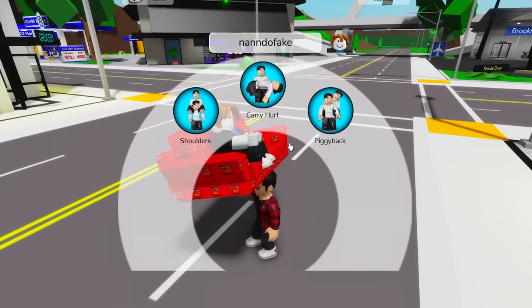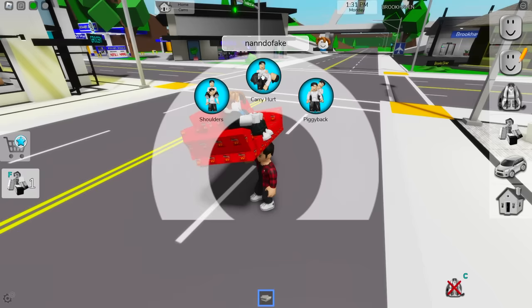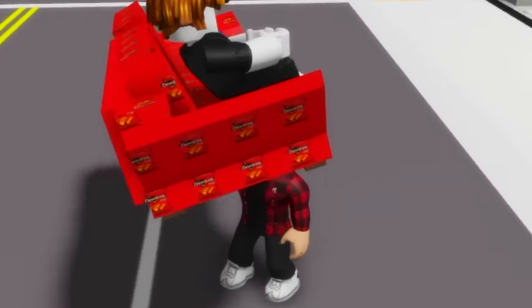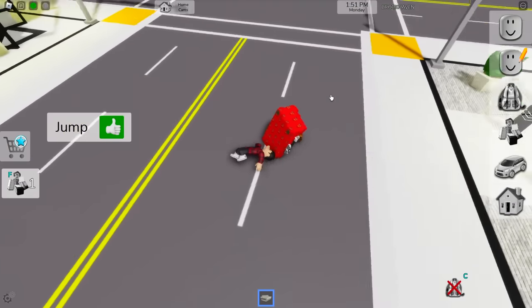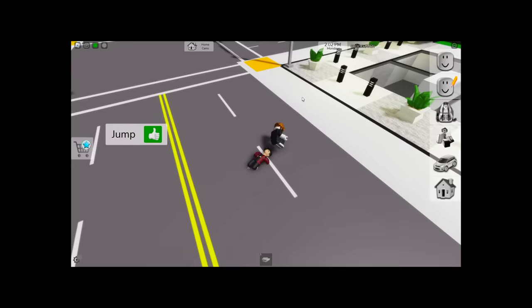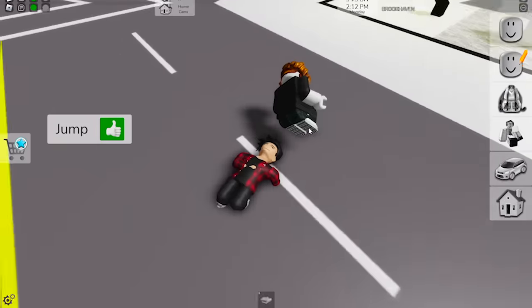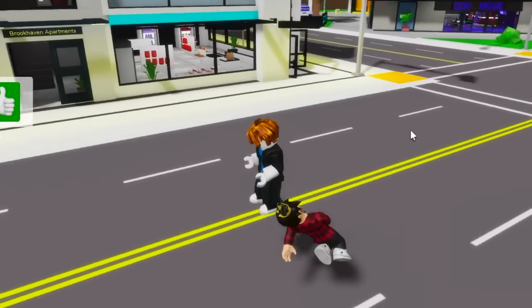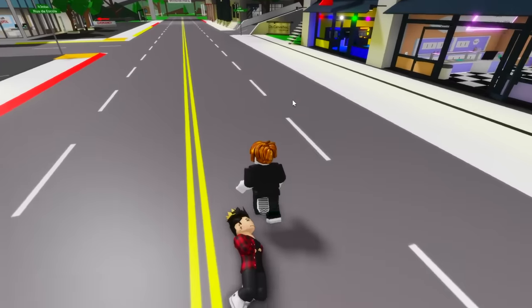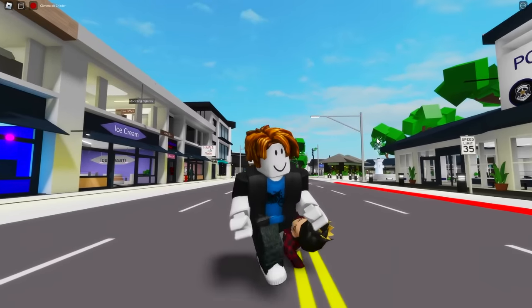Now that our boy is here, we need to ask him to carry us. I'll go for the carry hurt option. Let's see what's gonna happen. I fell to the ground — I took the couch out of my hand. I literally can't move right now, everything is bugged. But in my second account we can actually walk, so that bug really did work. That's so funny — I'm literally just dragging my character through the ground, like he's sleeping there. This one's so fun, I actually didn't think it would work.